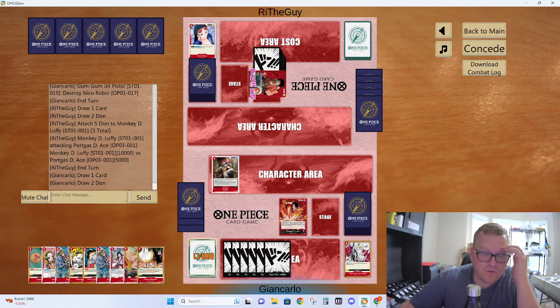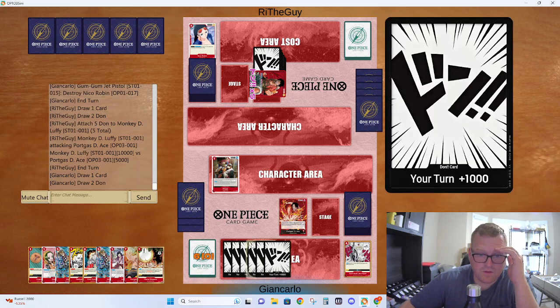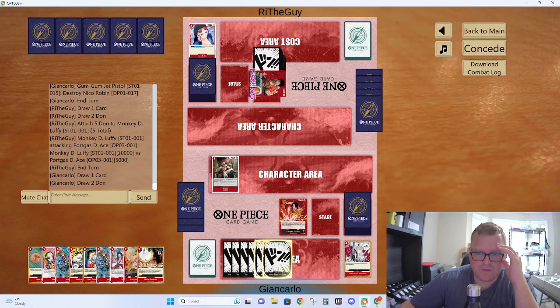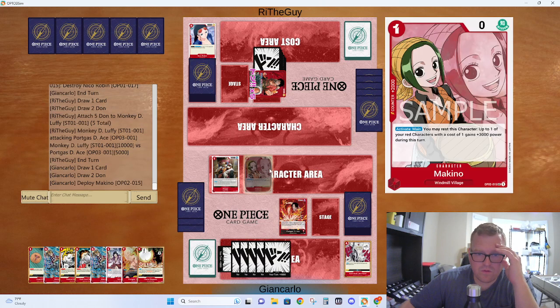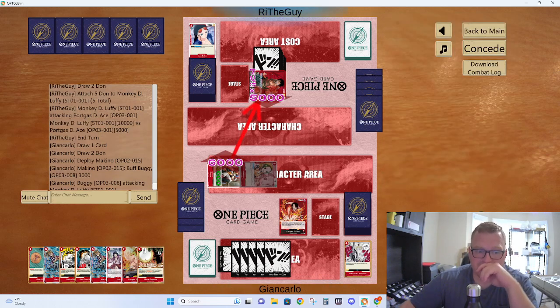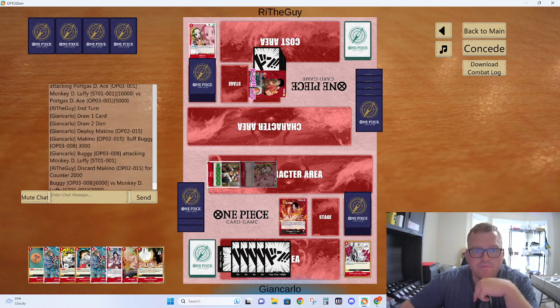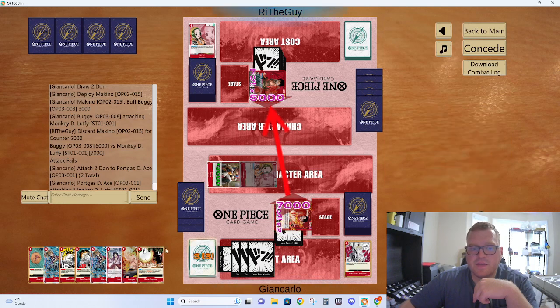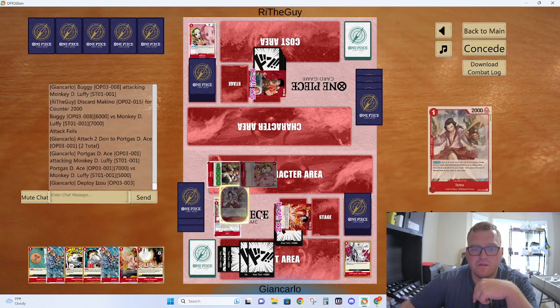Here we have a Flame Emperor. We're going to plan this turn out. We have 6 Dawn — 2 Dawn to our leader is 4, 1 for Machino, 1 for Izo, and that leaves 2 up for Redhawk. So we're going to Machino, activate, and just attack for 6 — this can just get a 2k out of his hand. We're going to attack for 7, and the reason I didn't make this a 7 earlier is because I wanted to specifically leave up 2 for Redhawk.